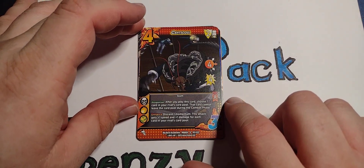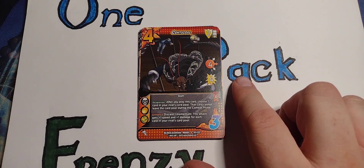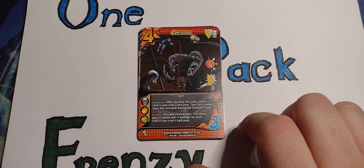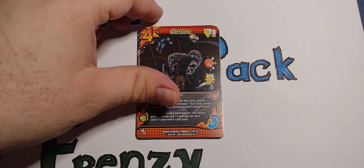Sinter Coil. Two defense in the middle. Four speed, middle, four attack. Response — after you play this card, choose one card in your rival's card pool. That card cannot leave the card pool during the combat phase. Enhance — discard one momentum. This attack gets plus one speed and plus one damage for each card in your rival's card pool.